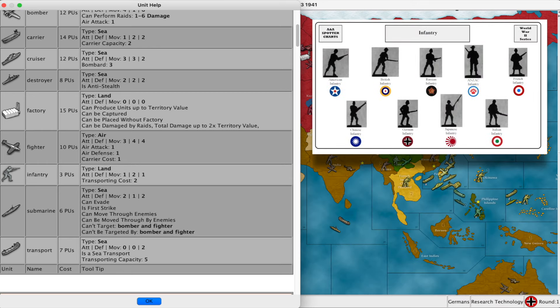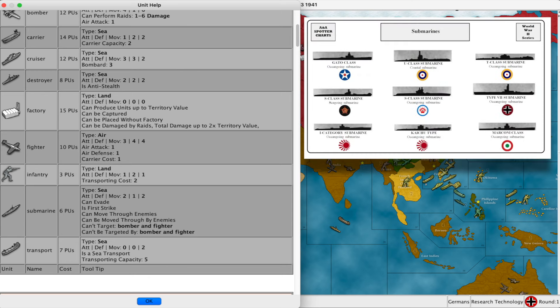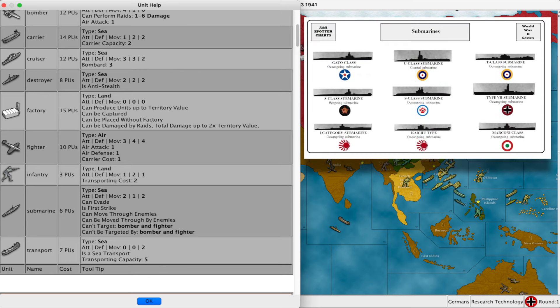The infantry attacks with one, defends with two, and moves one. The submarine attacks with two, defends with one, moves two, and is only detectable by destroyers. This means if a destroyer is not present, a submarine cannot be attacked — they just submerge.